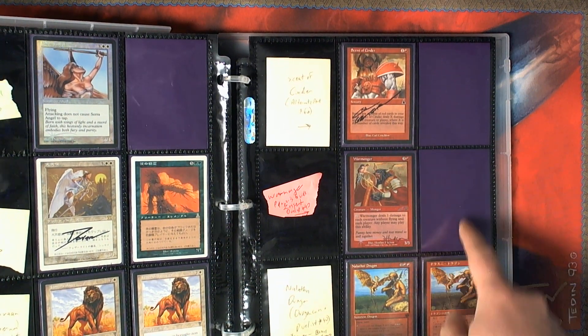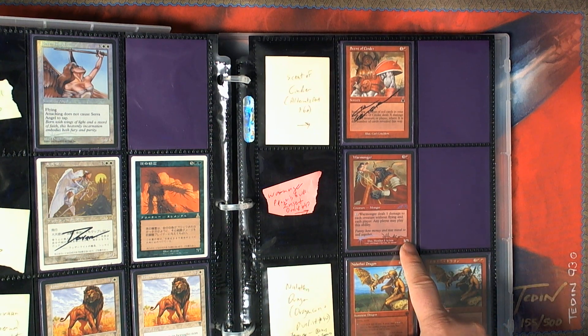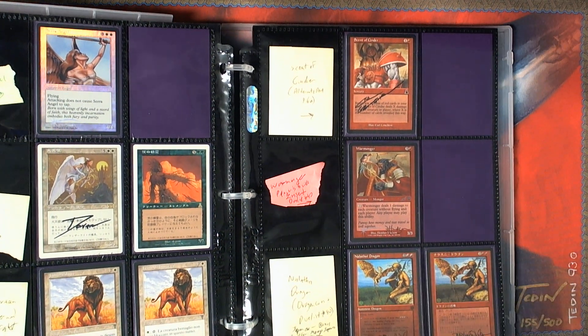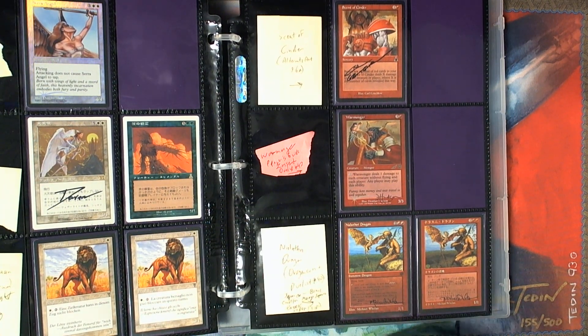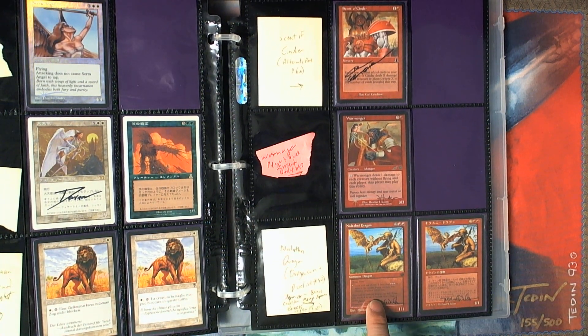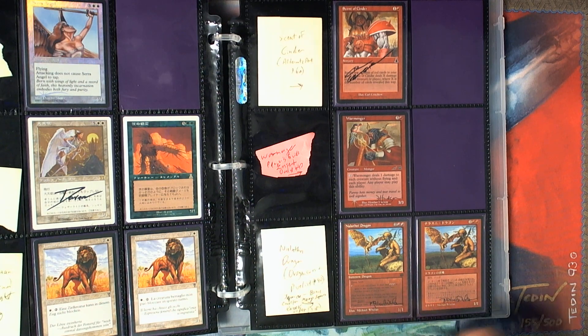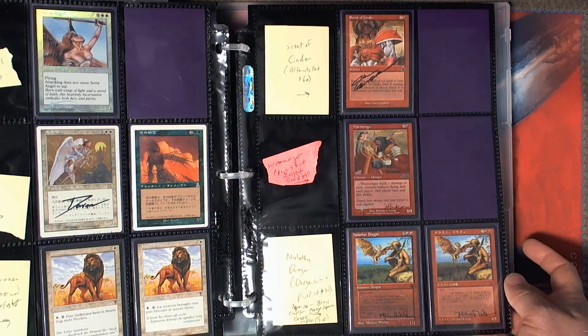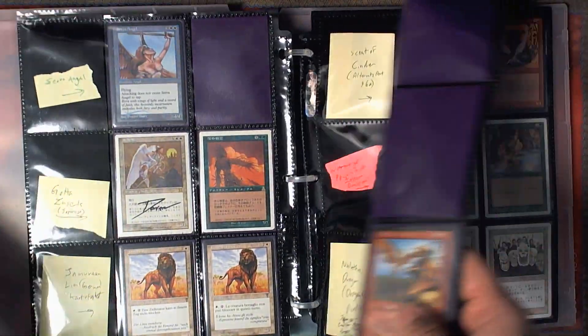We've got the alternate art Scent of Cinder, the Player's Guide insert, the Warmonger card, and then we have the Nalothany Dragons — the original Dragon Fest one, and also the kind of apology Japanese card for people who were upset. Interesting history on that promo.